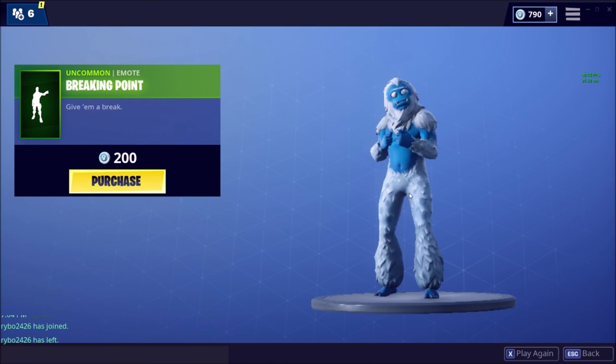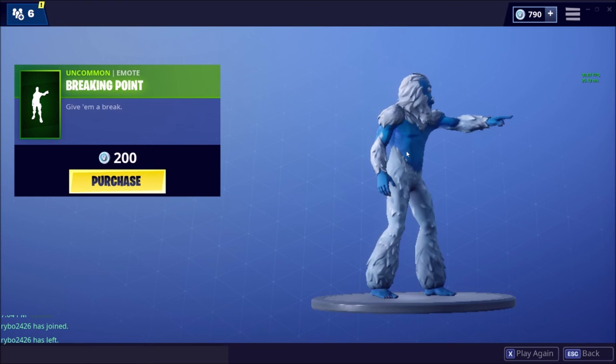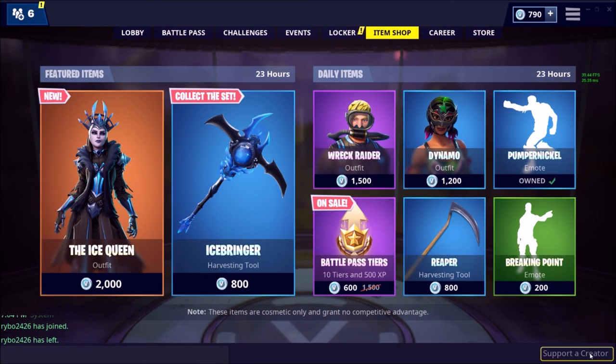Now we have the uncommon emote — the final thing in the shop — called Breaking Point. It's a $2 emote, and it's just somebody pointing at you and acting like they're breaking a twig or something. I guess I'll wrap it up. If you have any suggestions, put them in the comments. Thanks for watching.